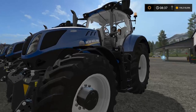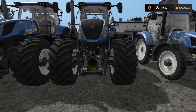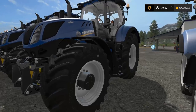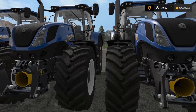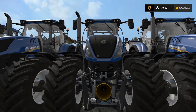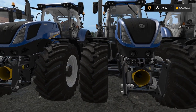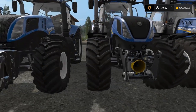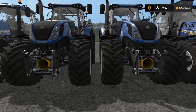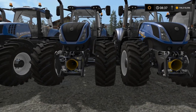Then we come to the T7. You can get this one in standard tires. Then this one here is with wheel weights — we are going to see that better once I look at those tractors from behind. And this one here is the wide tires. You can see the rear tires are wider.